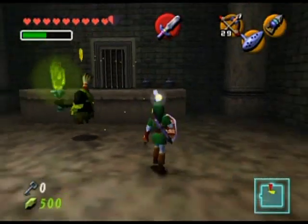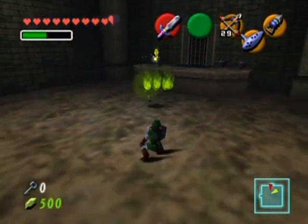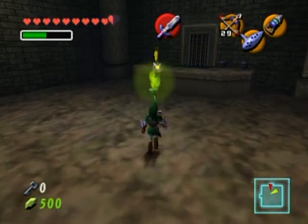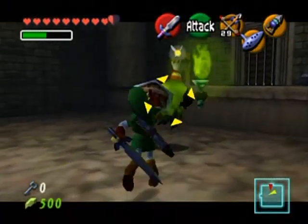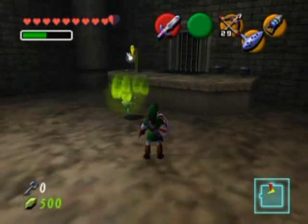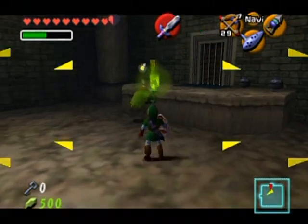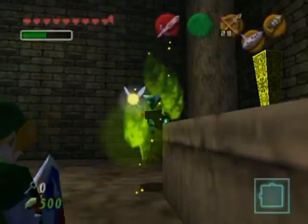Another way I can do it is just to jump slash them if at all possible. And you will make yourself visible now! I would like to do as much damage to them as I possibly can because of the fact that they have a lot of HP.